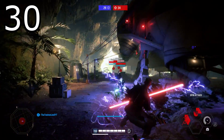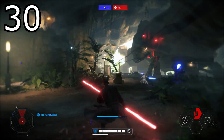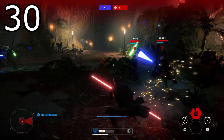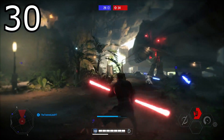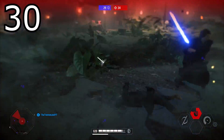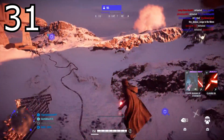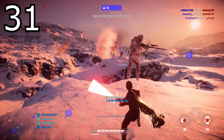Tip number thirty: when being mind tricked by Rey, the best defense is to dash and jump up in the air as high as you can. If you're playing heroes versus villains you know how frustrating it is when her mind trick reverses all your controls. If your controls get reversed, just dash to the side and jump up in the air and repeat until the mind trick wears off. This is the most effective way to stay away from Rey after she hits you with the mind trick.